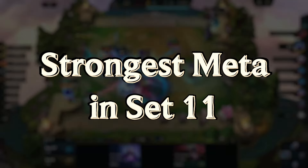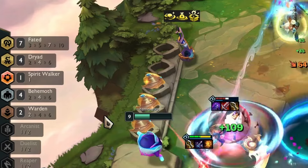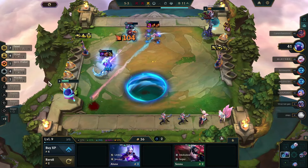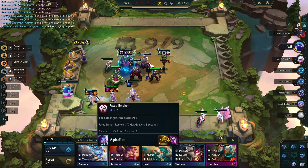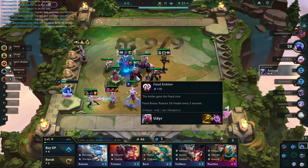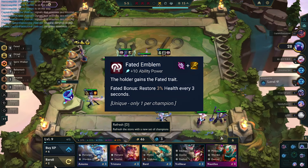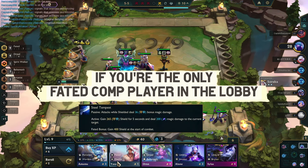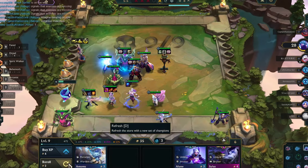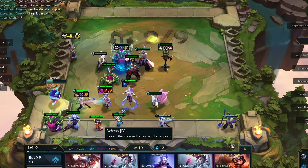Today we're diving deep into one of the strongest meta contenders in Teamfight Tactics Set 11, featuring the Fated Comp. This comp can give you a huge advantage in the game, as long as you know how to play it properly. In this video, I will explain everything you need to know on how to play this comp. It is advisable to go for this comp if we get a Fated Emblem, or if we are the only ones going for this comp in the lobby. Even if we are being contested by our opponents, we have other flexible options which I will explain in this video.